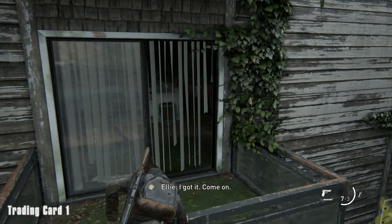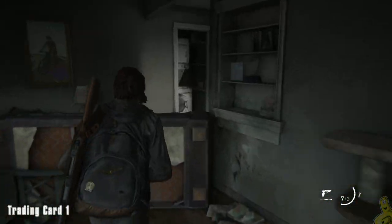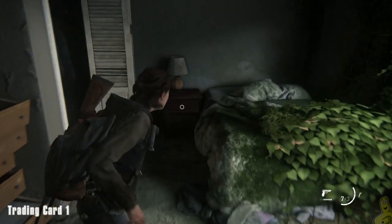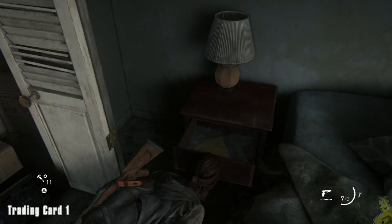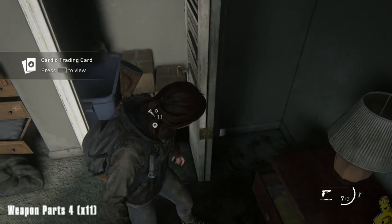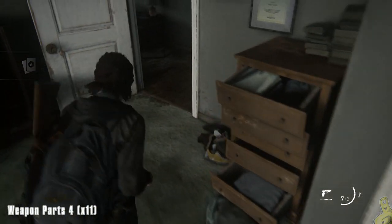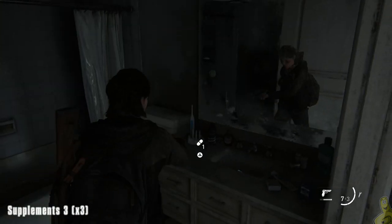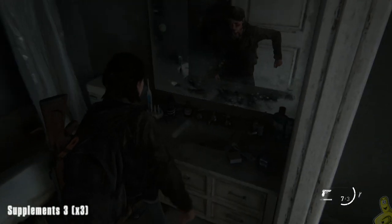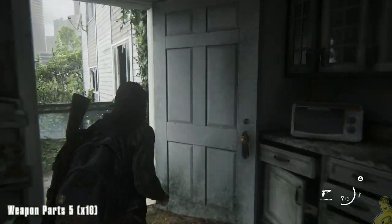We're going to jump over and swoop in through here. Although it may not be obvious, over on the right-hand side we can hop over and get into the bedroom. In the drawer next to the bed is going to be trading card number one — it's Cardio. We've seen that before in other zombie-related movies. Don't forget to grab the weapon parts that are on the floor there before dipping. And take a quick peek into the bathroom — use it if you need to — but make sure you grab those three supplements on your way out.